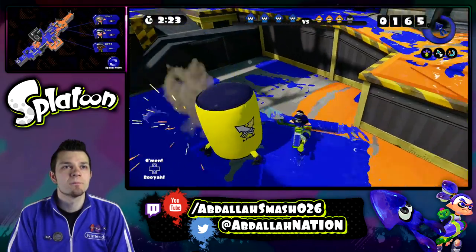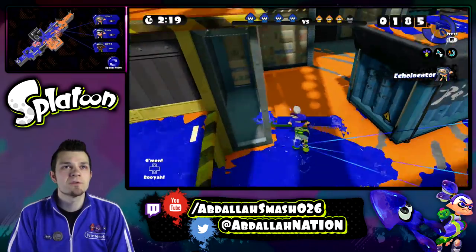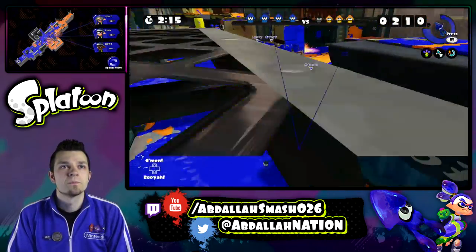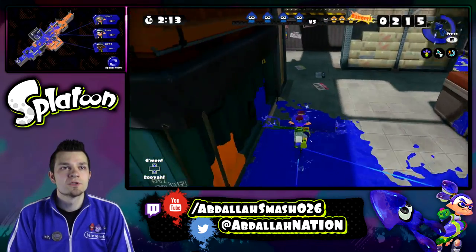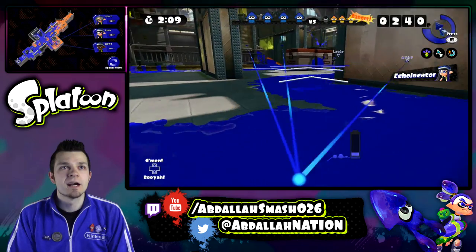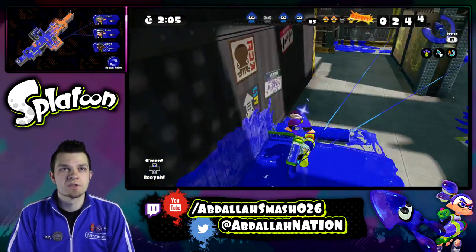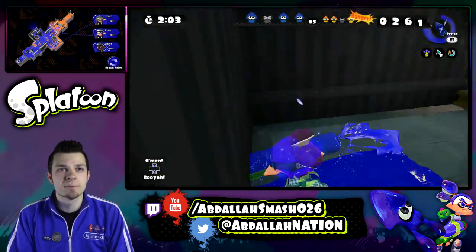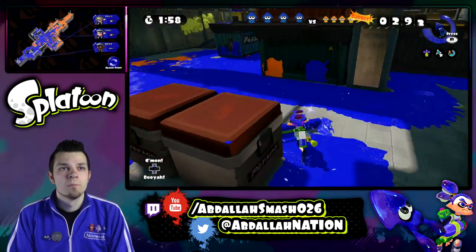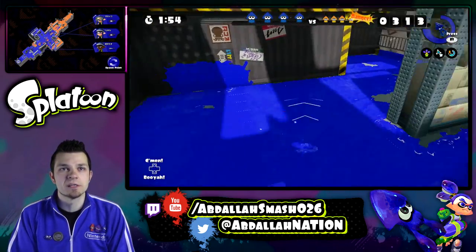I'm doing pretty decent with covering up. I've got my special — that's good. So whenever you have your special, then it's time to go into battle. What's cool about the Kraken is that I can use it kind of like the shield or the bubbler — I can use it in case I'm in a panic situation. But right now, as the roller, your role is to cover up as much ground as you possibly can.